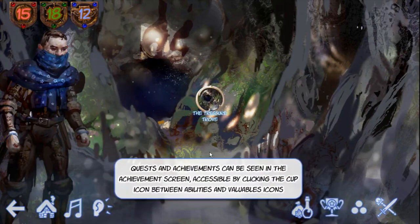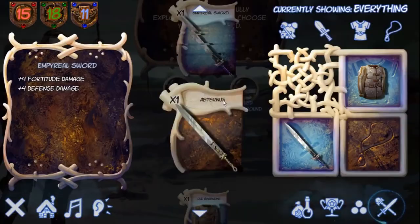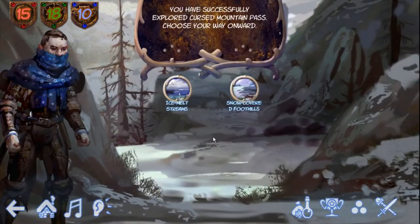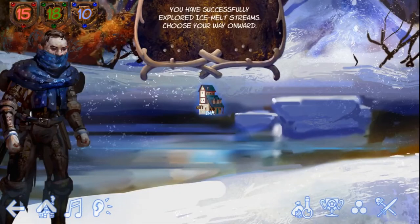We obtain our first quest — we have to cross the Cursed Pass and make our way back to safety. With the help of Eternus this is an easy feat. We soon leave behind the gloomy scenery of the Wastes, and our character eventually finds himself in an inn.